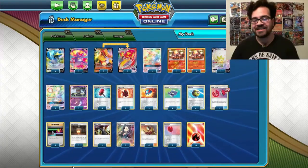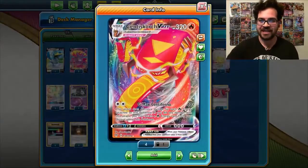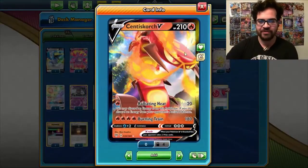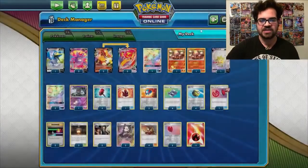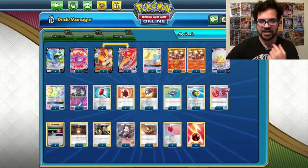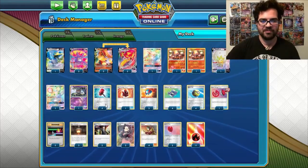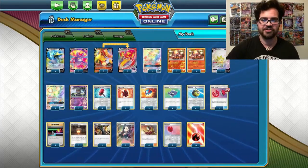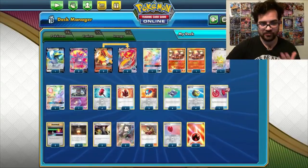Can't touch this. It is MC for Max Centiscorch, which is this guy. He has a basic version, the Centiscorch V, that has Radiant Heat which can discard energy from my opponent's Pokemon. This is very vital, as you'll see in the upcoming matches. We also have 4 copies of Crushing Hammers for some extra energy denial, which helps in the ADP matchup as well. Pretty much every deck needs some sort of energy denial now because ADP is so good.